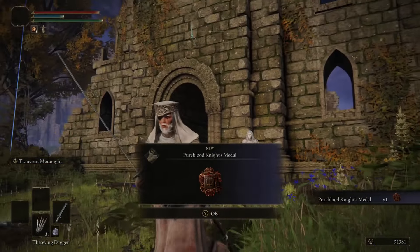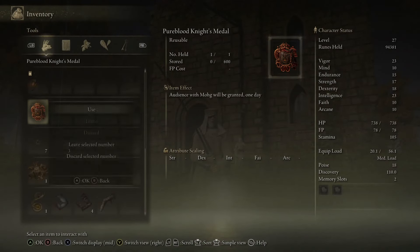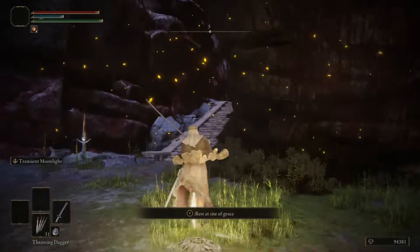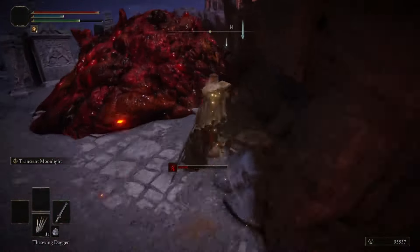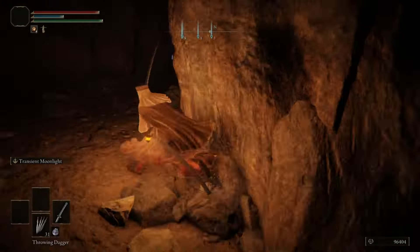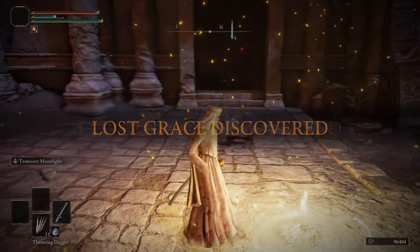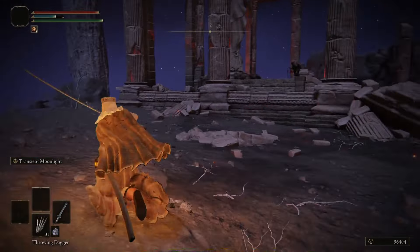We need to do Varre's questline to get to Mohgwyn Palace. Varre wants us to kill any Shardbearer — I always go for the easiest one, which is Godric. Using a plus 9 Moonveil, you should be able to massacre Margit, steamroll your way through Stormveil Castle, and once you get to Godric he's a pushover even with a regular weapon. Using a nearly maxed out Moonveil is going to make him comically easy. Especially with all the buffs and stuff we picked up along the way.